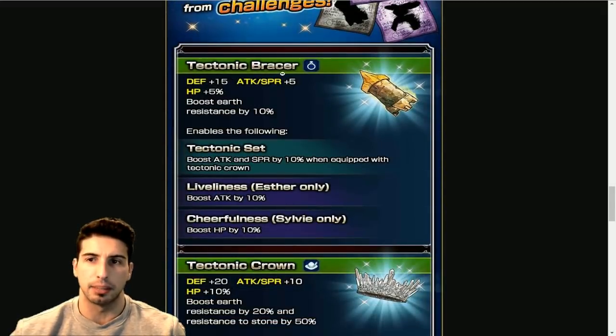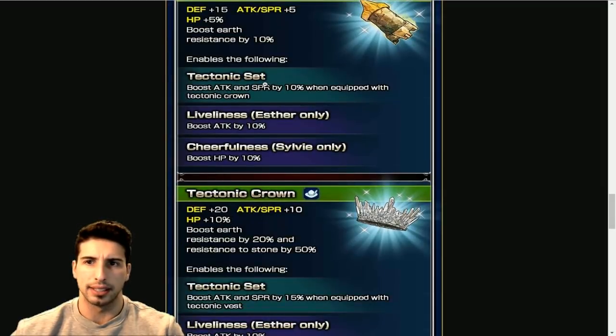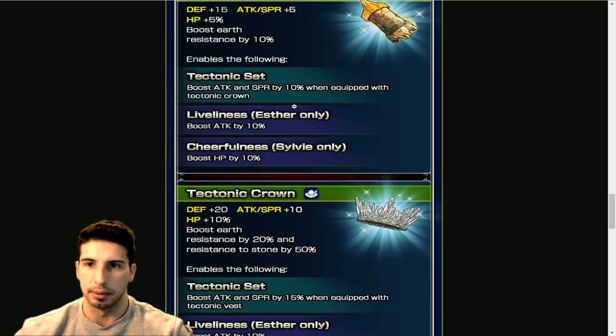The Tectonic Bracer is an accessory with Defense +15, Attack and Spirit +5, HP +5%, boosting earth resistance by 10%. It enables the Tectonic Set bonus — boost Attack and Spirit by 10% when equipped with the Tectonic Crown. So basically once you have both pieces you get that Attack and Spirit boost. Liveliness for Esther only gives Attack +10, and Cheerfulness for Sylvie gives HP +10.